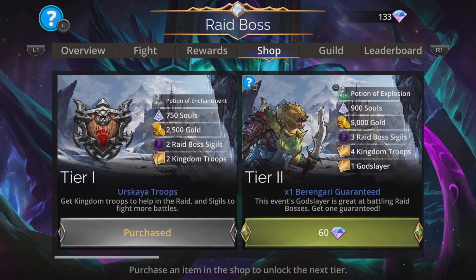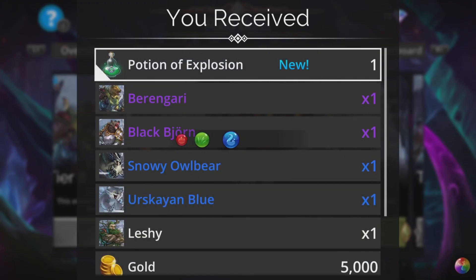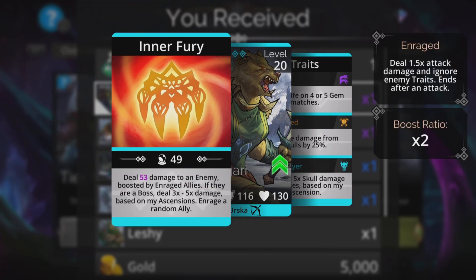Now, Tier 2 is important. This troop is already in the lineup of available troops, but Berengari — if you don't have it already, grab this Tier 2. You get it guaranteed, and that is the God Slayer. If you're short on stuff to build up your traits, don't worry too much about that last one, God Slayer — that is only on skull damage. What is important is the spell, and you get that automatically when you obtain this troop.